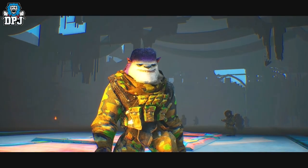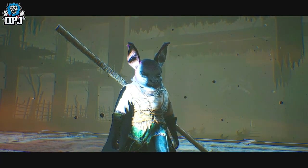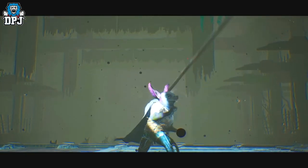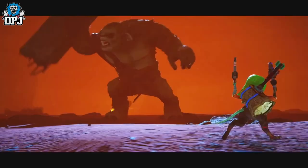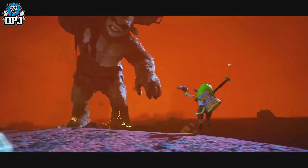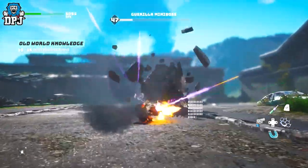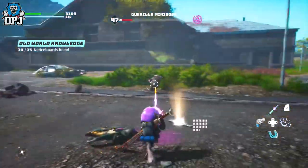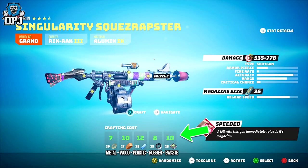Biomutant has a very complex and unique combat system — one in which you can progress and learn new moves, combos, abilities and more. But combat isn't limited to just abilities. There are also melee weapons and guns, which are part of a massive crafting system, along with armor which you can also craft. Crafting is done by finding certain materials — metal, wood, plastic, rubber, and e-waste — found in various ways across the world. You can also get materials by dismantling gear you've found that you don't want or need anymore.